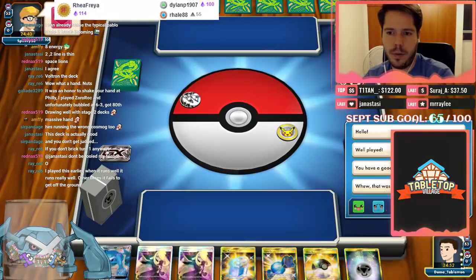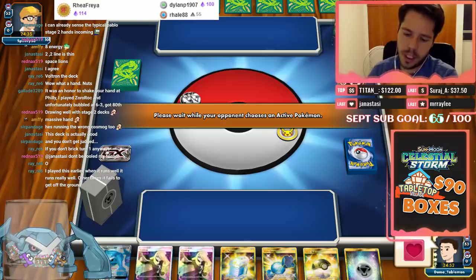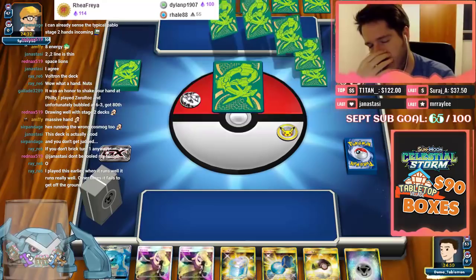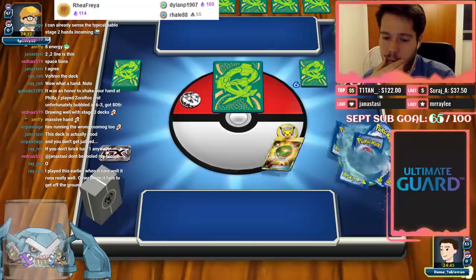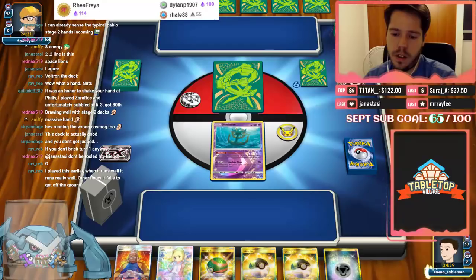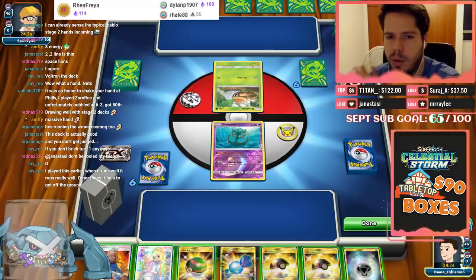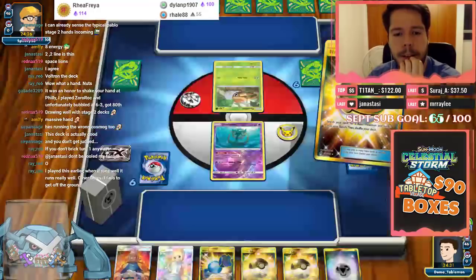Okay we're going to mulligan yet again — double mulligan. That might want to mulligan. It is Ray, we're up against Ray. Our opponent is very friendly and we both mulligan — I think twice. Maybe once, but he mulliganed at least once and I mulliganed definitely at least twice. Starting with Delmise is not great, definitely not great.